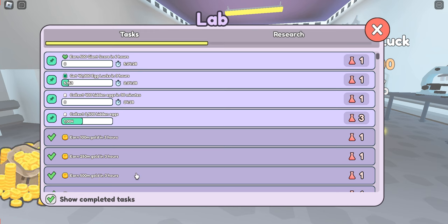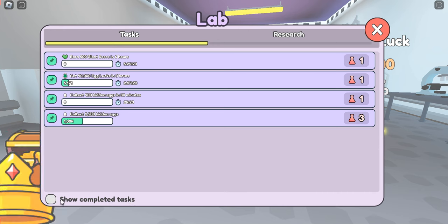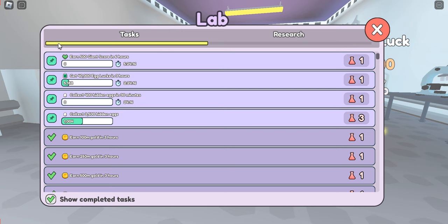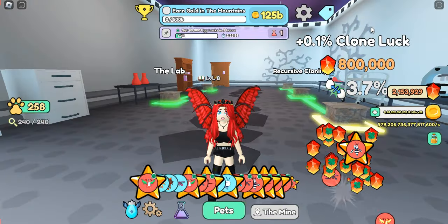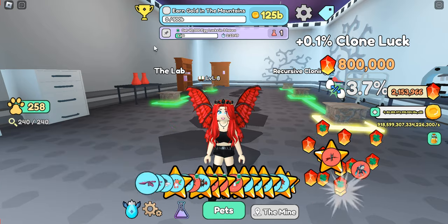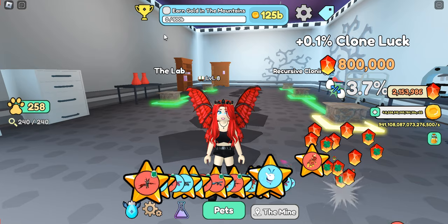You can see what tasks still need to be completed and which ones have already been completed. If you want to hide the completed tasks, you can just uncheck them. There is also a pin feature where if there is a task that you're working on, you can pin it to your main screen. For example, if I was working on getting 40,000 egg lux, I could pin that and then close this screen and you see it appears right here on my main screen so that I can keep an eye on my progress. You can also unpin it if you want it to go away.